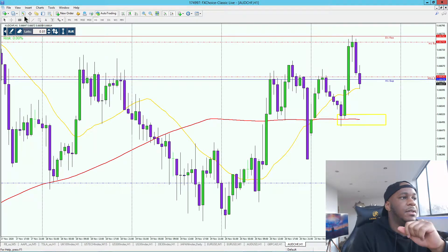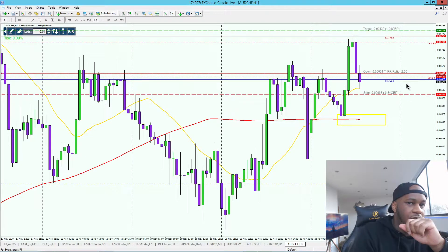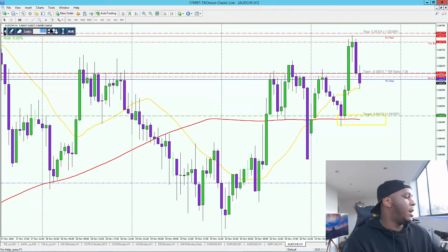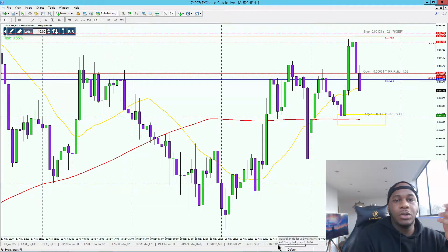Let me load up the risk parameters. The open would have been around there — to me this trade is a bit too risky simply because the bar has widened up so much; you have to go for a very big take profit zone, which isn't ideal for most traders. Either way, the trade has gone into profit, so you would have profited had you entered here with a stop loss above the high, setting up a risk/reward of one-to-one aiming for this area down here.